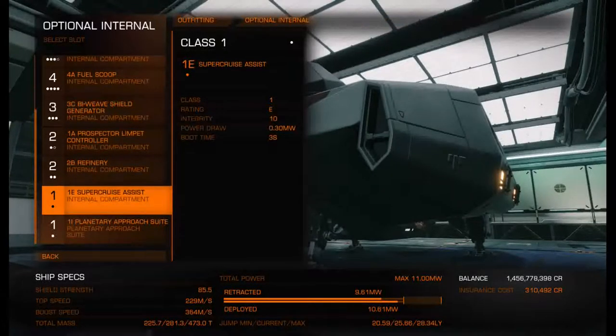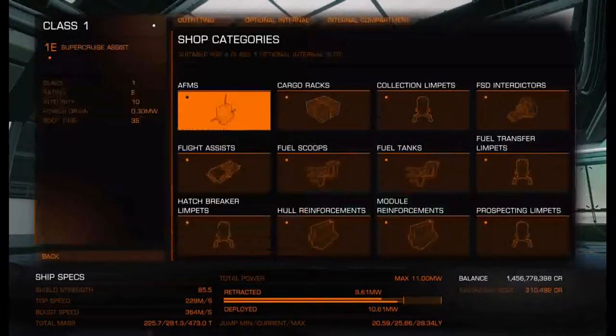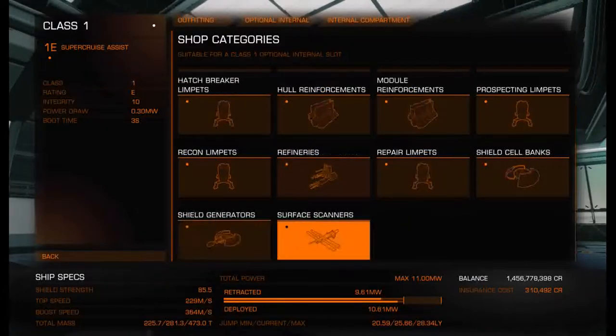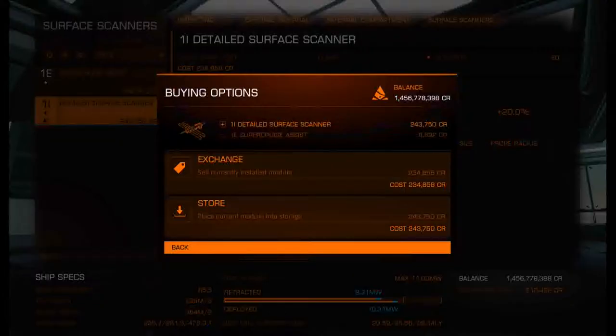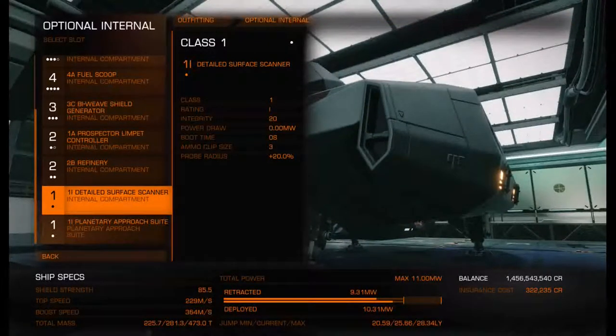The super cruise assist has to go, because we need to put in a detailed surface scanner — you have to have the surface scanner. You're not going to know where to drop into the ring if you don't have one.